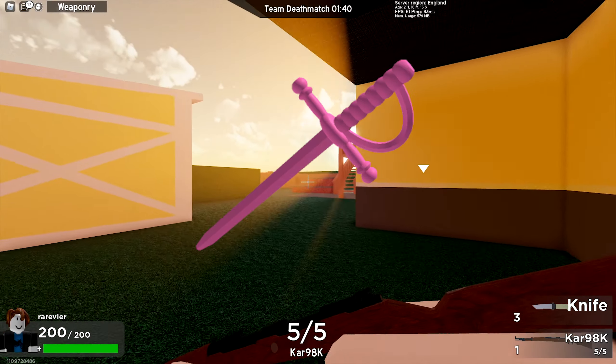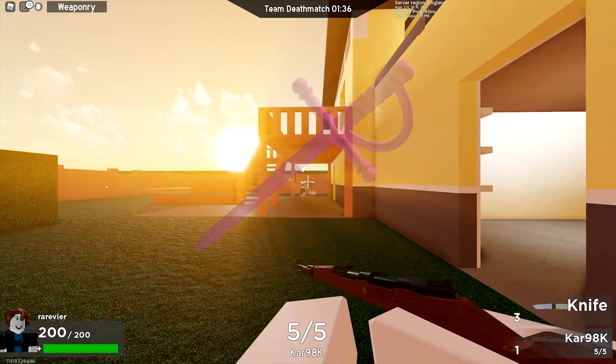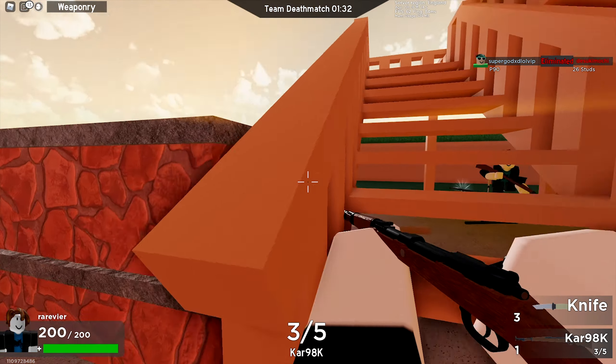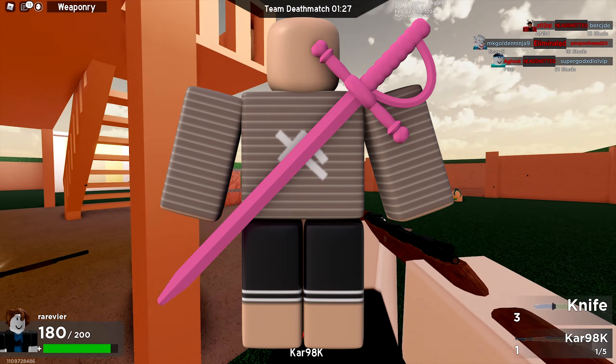Next up we have the pink Plastic Sword, also 150 Robux. Last updated on September 17th, 2020. This one currently has 285 favorites and I think it looks pretty awesome. That's how it looks on my current avatar — I think this one definitely matches the best out of all of these.